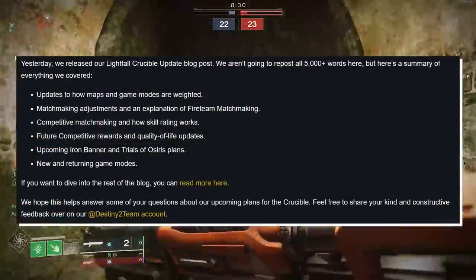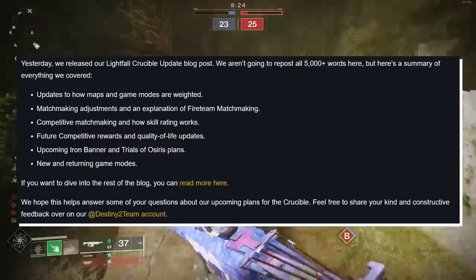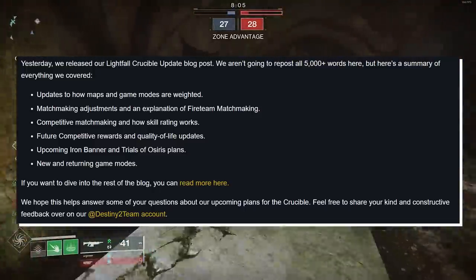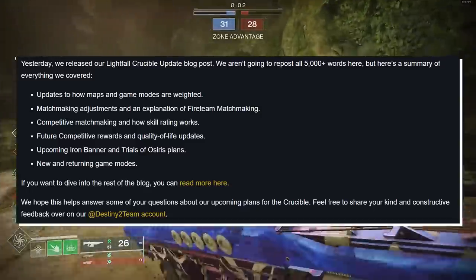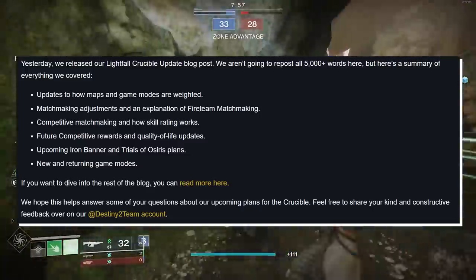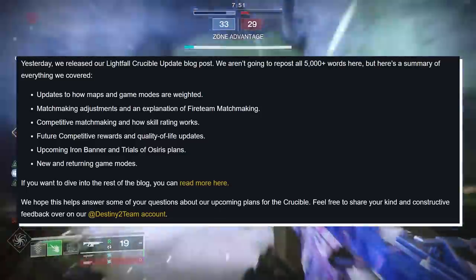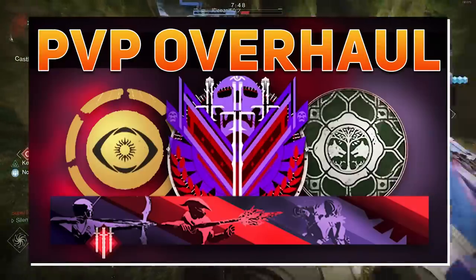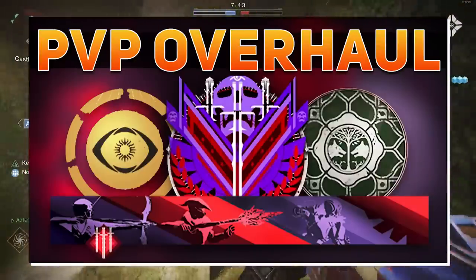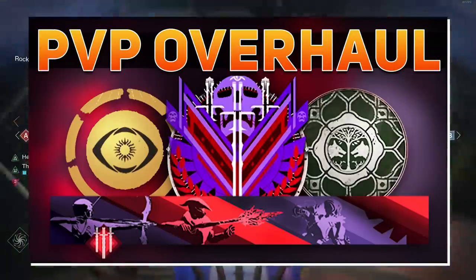Did you see our graphs? Yesterday, we released our Lightfall Crucible Update blog post, and we are going to repost all 5,000 words, but here's a summary of everything covered: updates to how maps and game modes are weighted, matchmaking adjustments, an explanation of Fireteam matchmaking, competitive matchmaking and how skill ratings work, future competitive rewards and quality of life updates, and upcoming Iron Banner and Trials of Osiris plans, as well as new and returning game modes. Guys, we've actually made a video on this — lots of big changes coming to PvP, reward structures for things like Trials of Osiris, most notably Mercy granting you two losses instead of just one, as well as the removal of Flawless Pull.